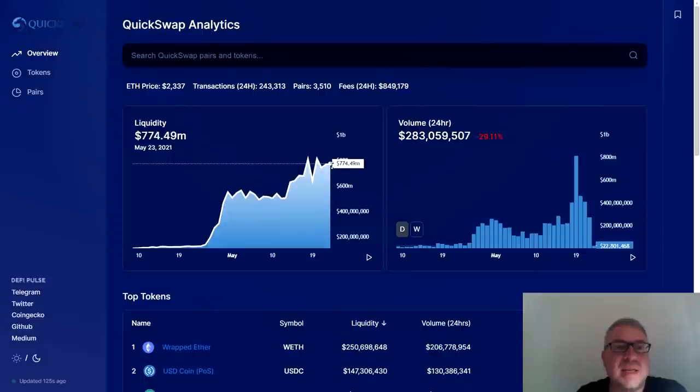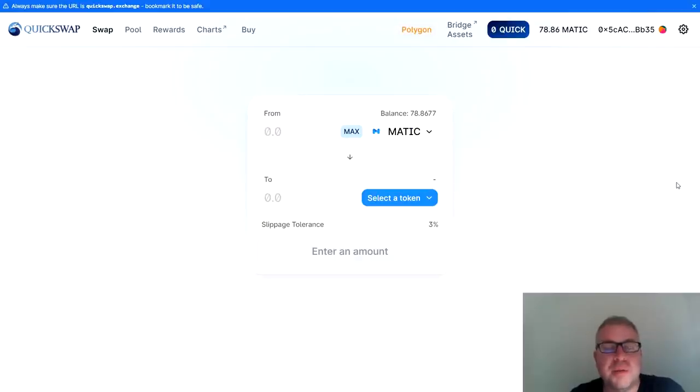For context, Uniswap and the big DeFi protocols on Ethereum have about $7–9 billion locked. QuickSwap is approaching $1 billion, which means there's a lot of growth potential. That's why I like QUICK as a coin — similar to how I loved Uniswap at $3 and it went to $25–30. QuickSwap could be the next Uniswap, just my opinion, not financial advice.